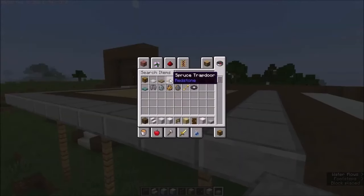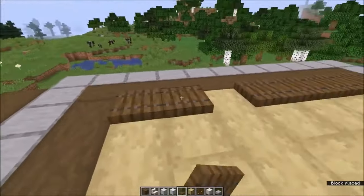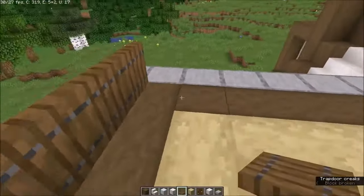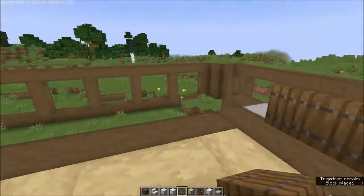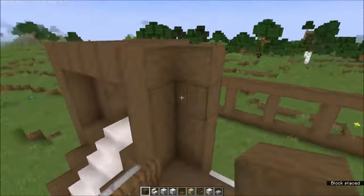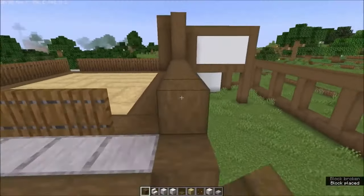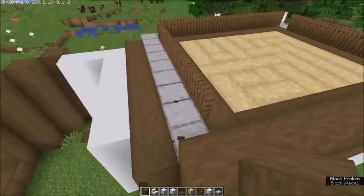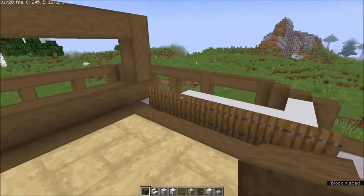Next thing, get your trapdoors — I will use the spruce one — and place it like that, facing out, and on the sides. And as you can see, I didn't build all the sides yet. From here you want to go up, go across until you meet this point, then go across as well. And you got that side in. What you want to do for this is go out and up, and now you can make everything nine blocks high.